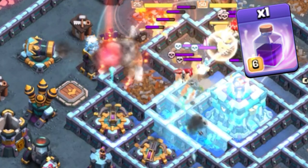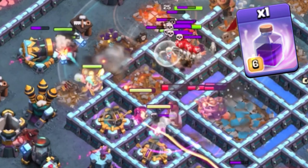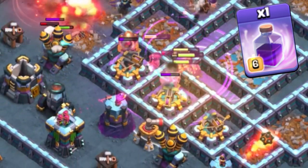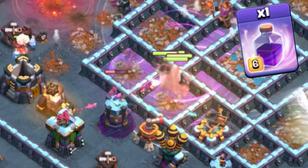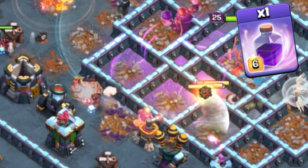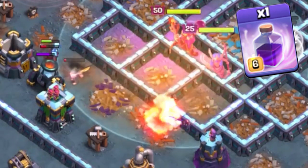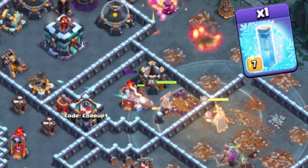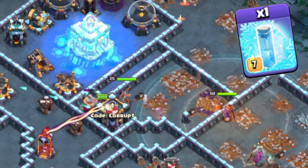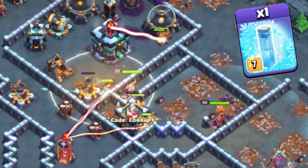Any other spells, such as Rage Spells, can be used to boost your Hybrid through the base. However, only use them if you have no need for them with the Queen Charge. This is great as you get through the core, especially if the Town Hall is in the center, as it allows you to power through with the Hybrid and smash many defenses. You also have Freeze Spells, which play a nice role since you can use them to get closer to defenses or prevent damage on your Hybrid.